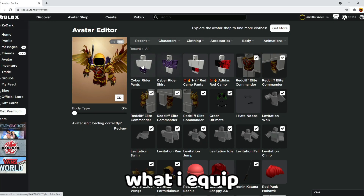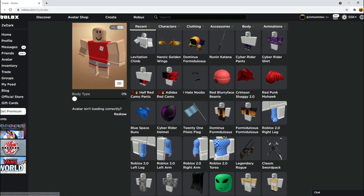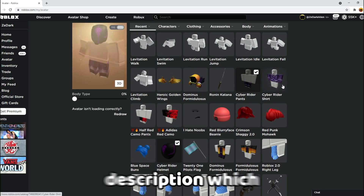Now follow what I equip to make the avatar. To get the Cyber Rider helmet, you need to purchase the hat linked in the description, which is free.